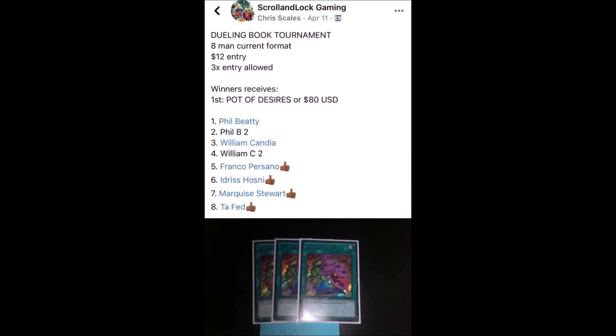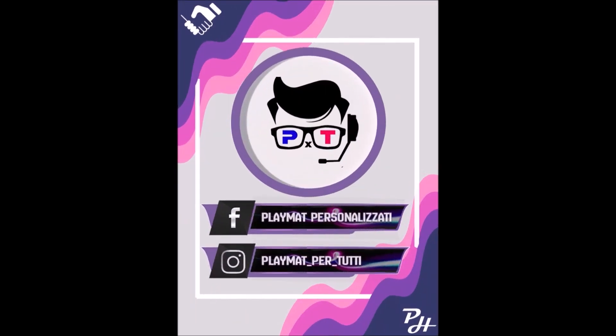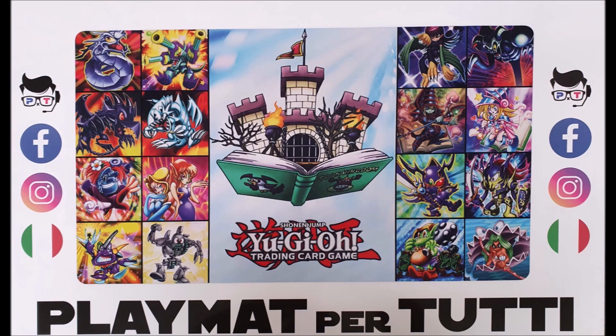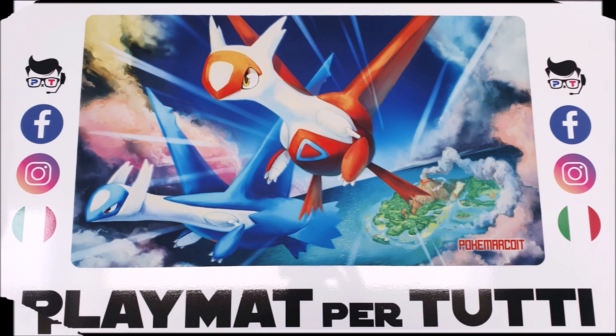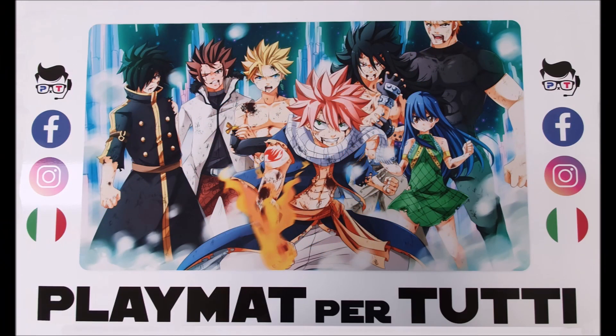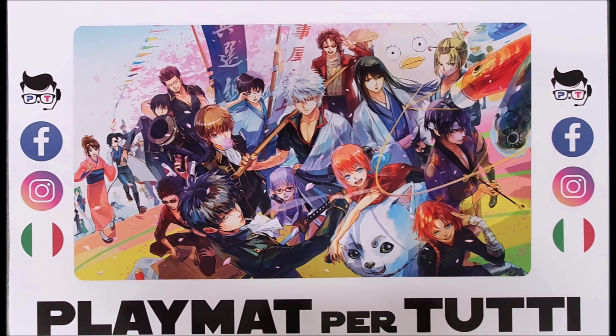Last but not least, we have Playmat per Tutti. They produce amazing custom playmats where you can send your own drawing or images, making the playmat your own. I've played with them - they're really amazing because they have the best quality products. You definitely gotta try playing with them. All our sponsor links are in the description down below, so don't forget to check them out.